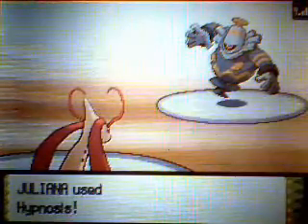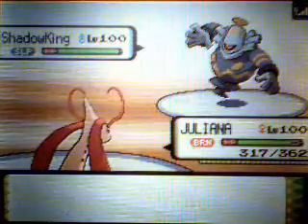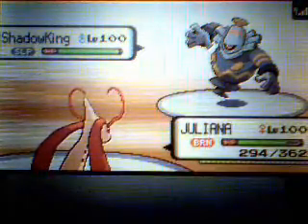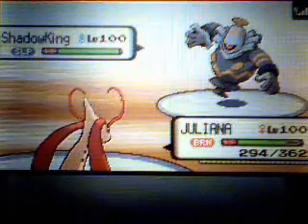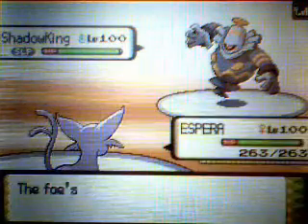I know he's going to Will-O-Wisp, so I switch out to Juliana, who you saw on my Monotype team — my Milotic with Marvel Scale. Because of the burn, I'll get Marvel Scale activated, and in general I don't care about a burn since I'm special-based.